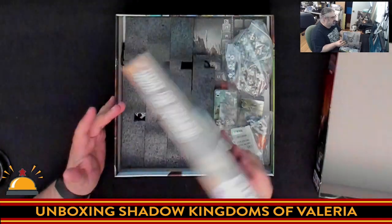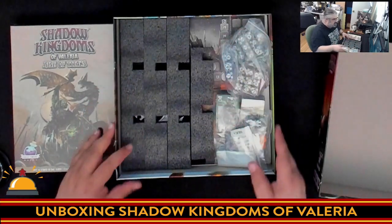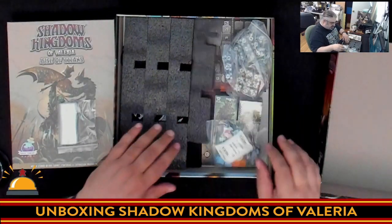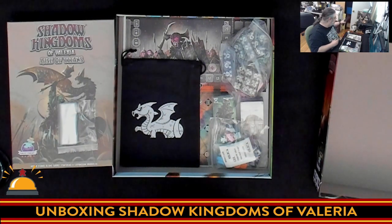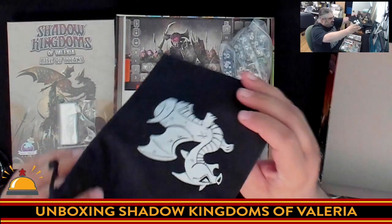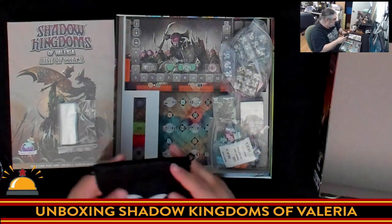Then we've got lots of foam — a nice touch for keeping things organized. Lots of dice, lots of extra baggies, always appreciate extra baggies. We've got some meeples and lots of stuff to look at. First off, I'm going to take all this foam off. There's a nice looking dragon bag here — it's standard cloth, not felt or silk.